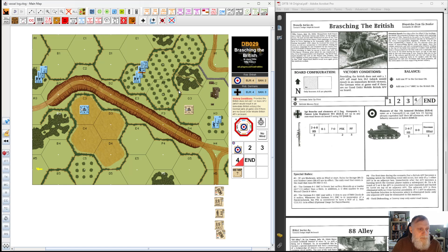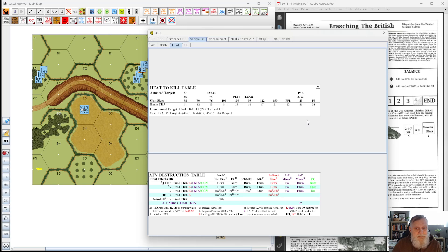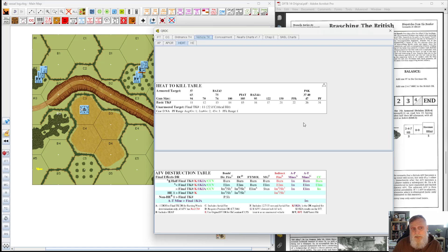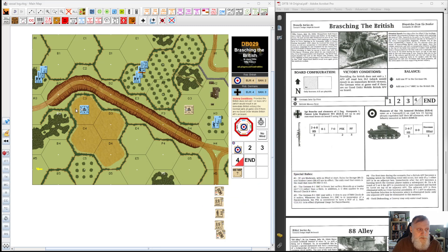Let's look at the SSRs. We have moderate wind with no wind at start. We're going to have burning tanks because the Schrek has a to-kill of 26 and the Shermans only have frontal armor of 8, so it's going to be an 18, and a 9 or less is going to be a flaming wreck according to the destruction table. There's going to be a lot of flame, which means the orchards and the woods are probably going to be catching fire. Bocage and Sunken Lane rules are in effect — this is basically treated like a one-way bridge. The hero's Panzerschreck, if he uses one, has a rate of fire of 2 — normally there's no rate of fire, but with him it's 2, so if I roll a 1 or 2 on the colored die, we're looking at a second shot.